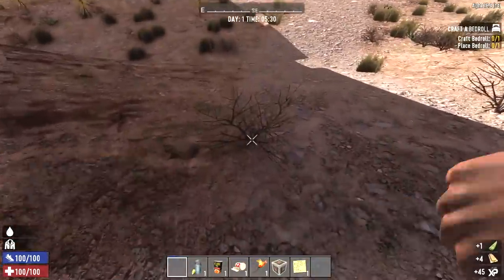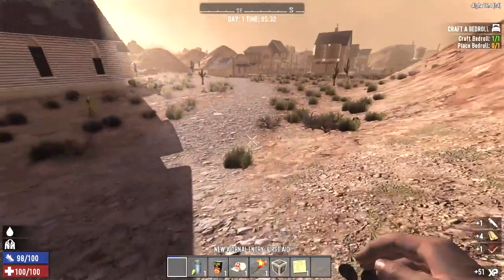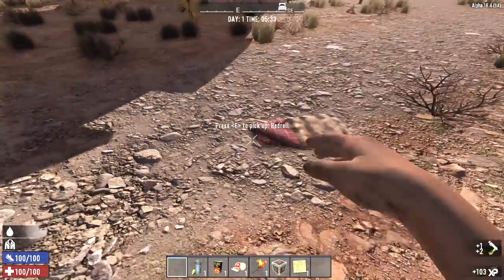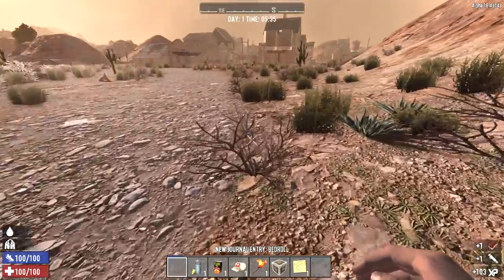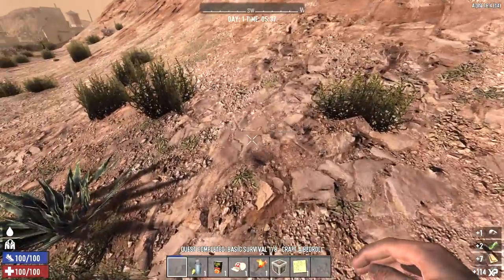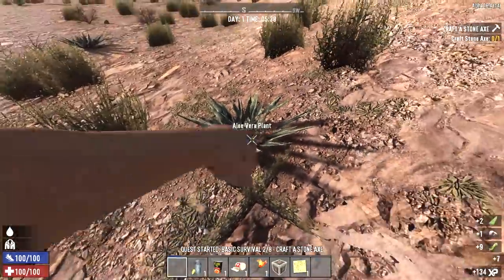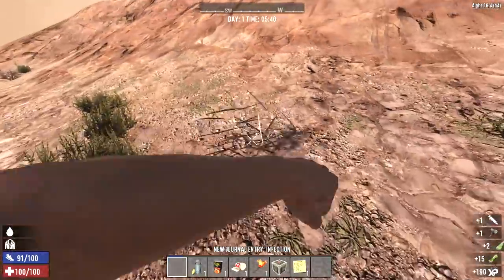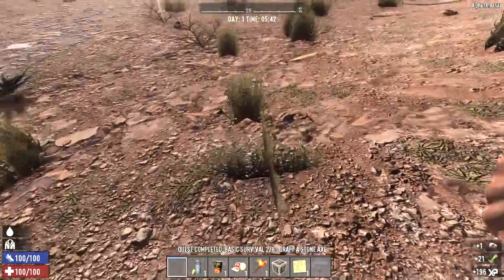I considered starting with a vehicle or maybe full-on desert gear but decided against it, so we spawned in with only what you'd normally start the game with. If we want gear or a vehicle, we're going to have to find that or craft it. Right now I'm running through the initial challenges to get our four skill points and get started. I want to begin clearing this place out, getting all the loot and putting it in one place. Today we definitely want to find a place to call home.